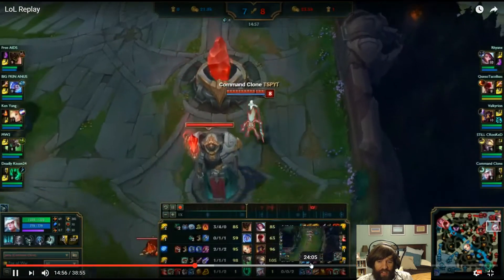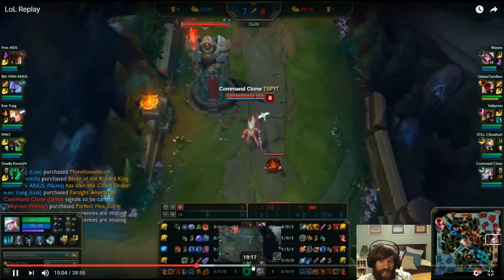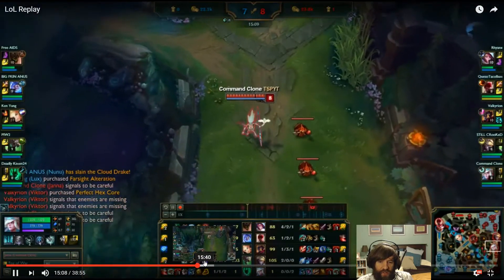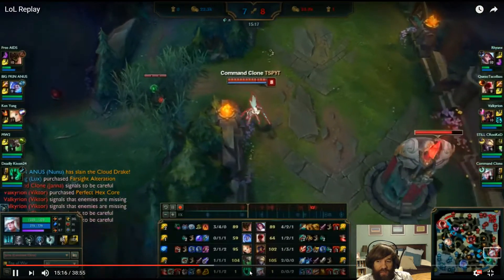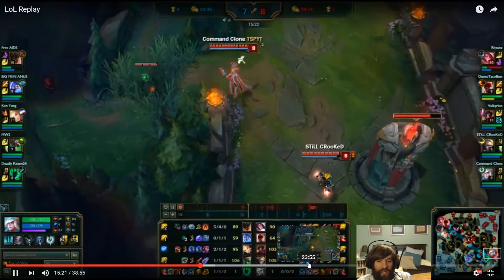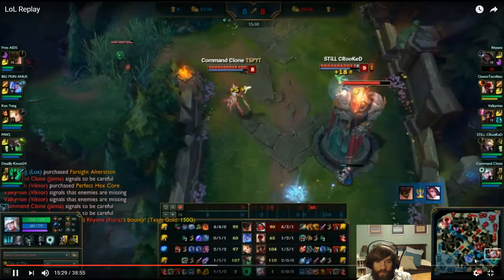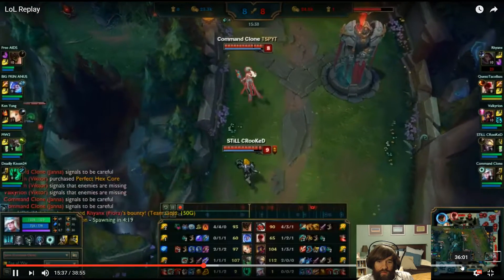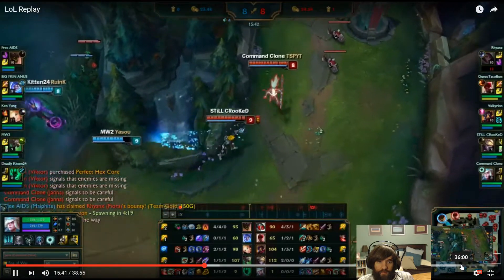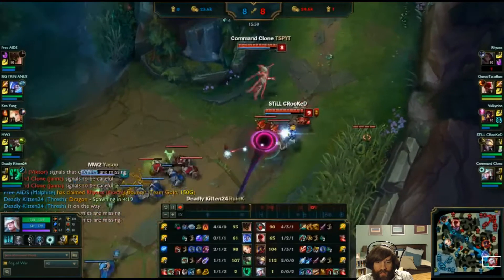Thresh has Mobi boots. Now Ezreal has Sheen — that's good. He didn't start building Bork or something goofy. You're ahead, but not by much. Twitch is still going to be a lot stronger in all-in fights typically. With Janna's ultimate right now, you could probably still beat him in two-on-two fights — so try to get those, especially because you just beat him and now Ezreal has Sheen which makes him much, much stronger. Fiora died — that's not good. I think she died basically solo.